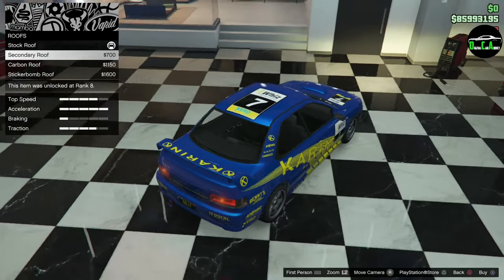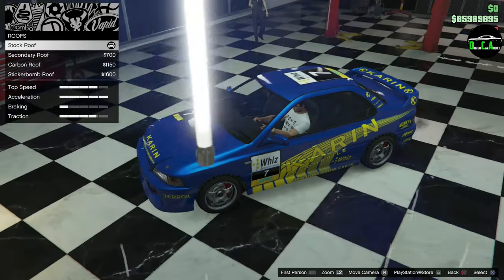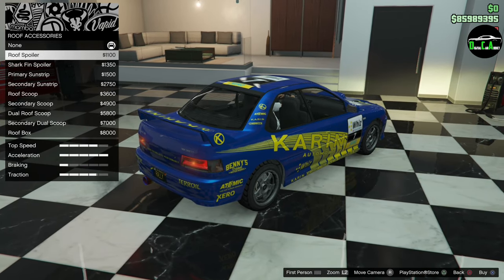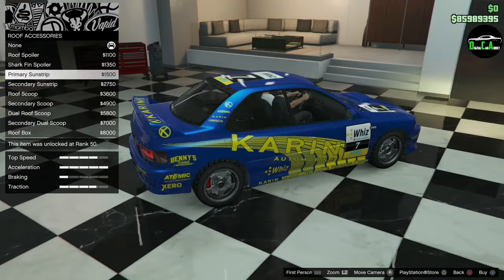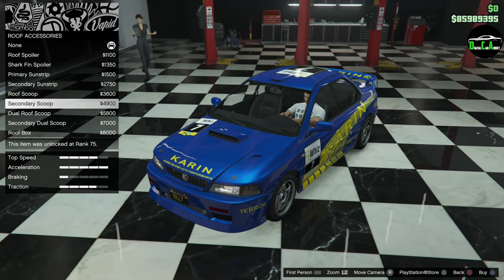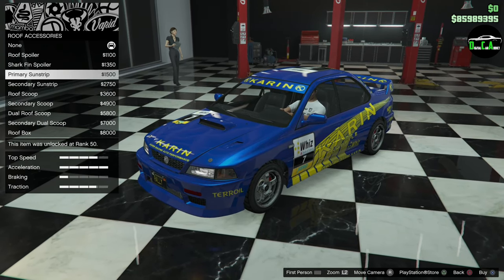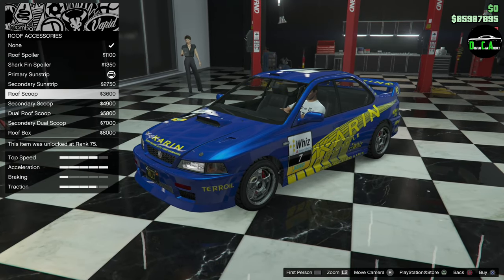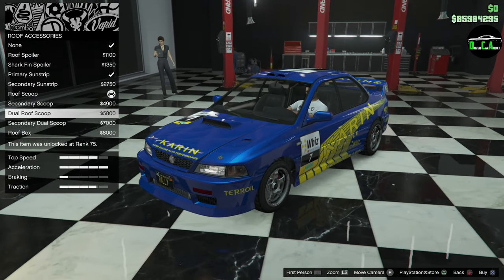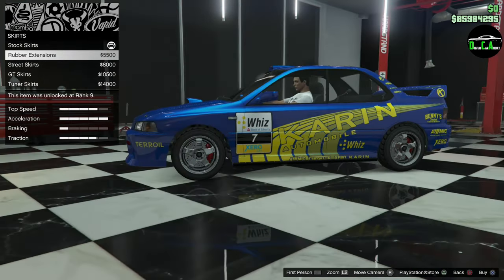Roof — you've got secondary roof, carbon, or sticker bomb. I want to keep the colors on the roof, so I'm going to leave it stock. Roof accessories include a roof spoiler, but you don't get any traction benefits until you get to the actual rear spoiler upgrade — these are just for looks. You've got a primary sun strip, secondary roof scoop, dual roof scoop, and a roof box. Unfortunately you can't get the sun strip and roof scoop together — you have to choose one or the other. I'd rather have the roof scoop, so let's do that.